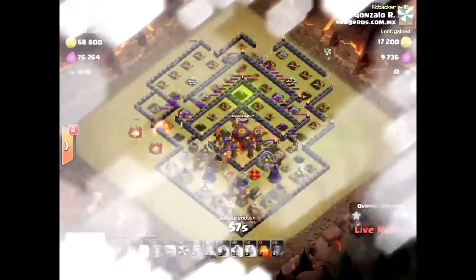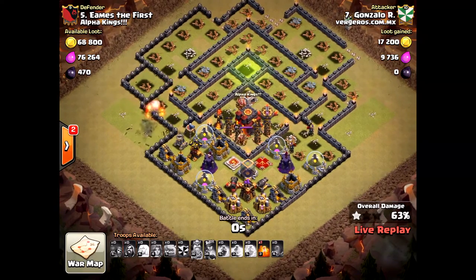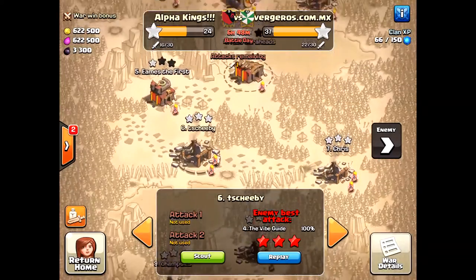Here's a live raid — let's see if he's going for the three star. It looks like a valkyrie attack, and it's a failed attack, a no-go for that one.